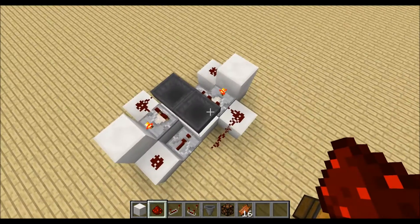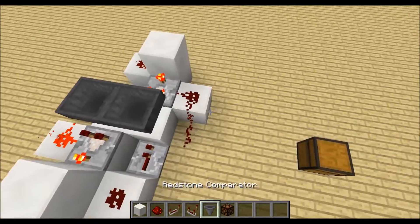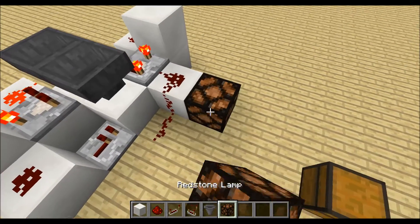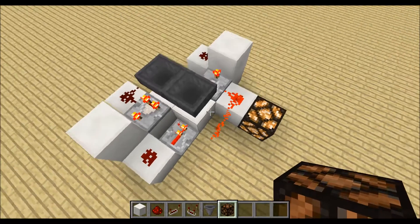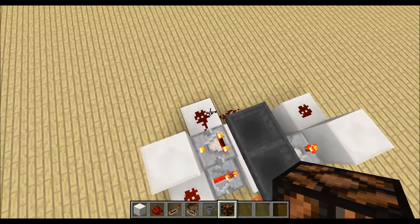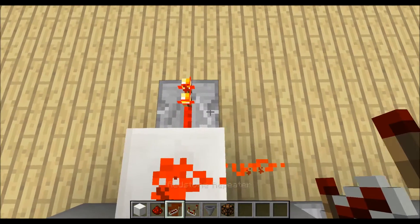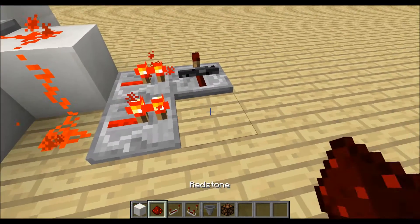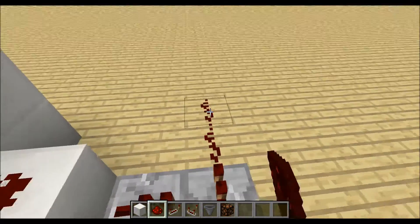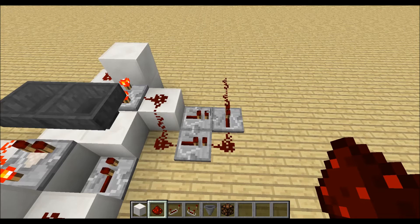So if we fill in items we'll start the clock. We can get an output over here. Or if we want to get a short pulse we can detect a falling flank by placing down two repeaters like this, a repeater like this and some redstone dust. And we will get a short pulse on the falling flank.